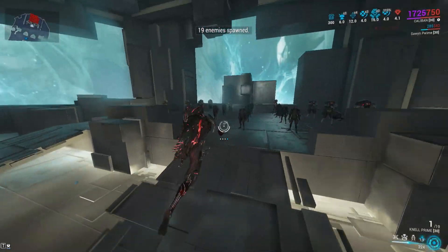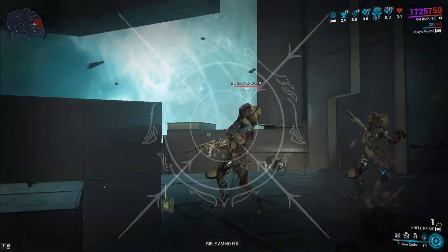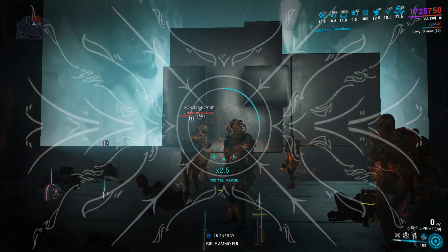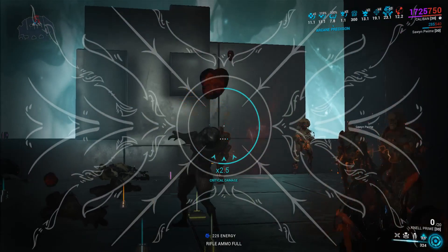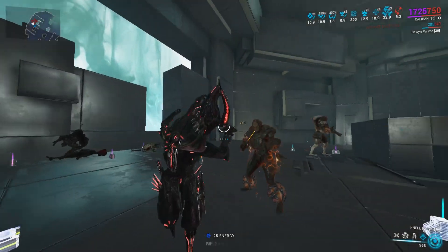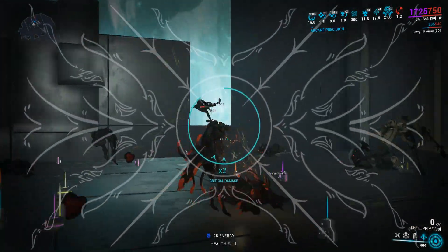The Rivens came out with a 4 Dispo, which is what the normal Nell has. I'd say if you're going to be releasing new Prime weapons, they should come out with the Dispo of the old weapon, because the weapon needs to prove itself before inheriting the old Dispo — if you ask me. 1.7 mil red crit, 2 million orange crit, 2.7 million red crit. Almost 3 million red crit with no Riven.